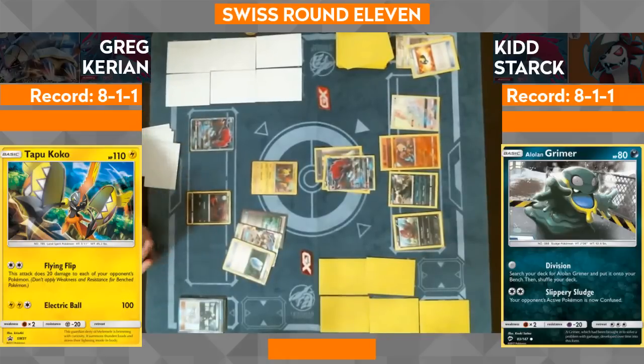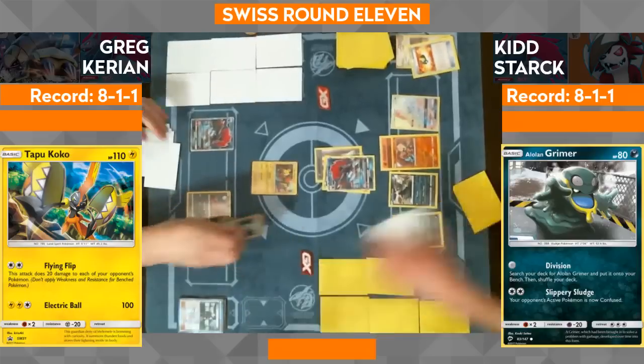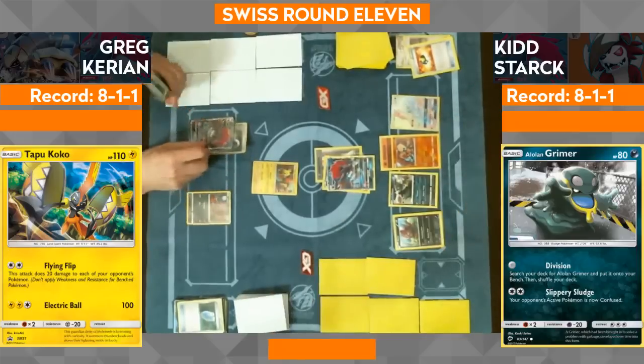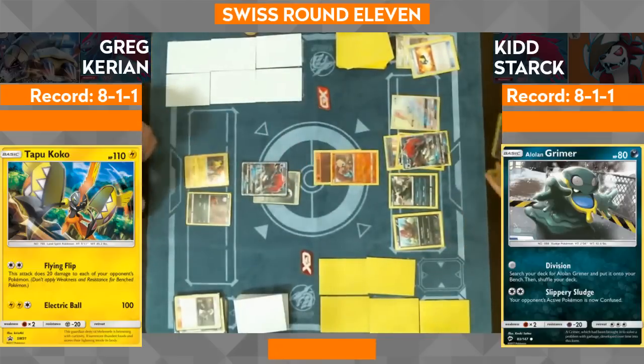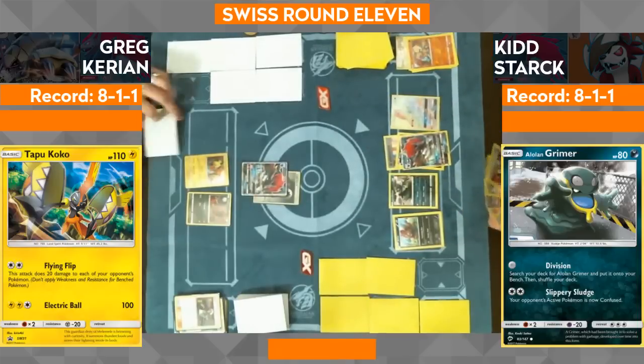Kid doesn't even need a Skyfield to get a KO on that Tapu Koko — he needs one more bench Pokemon, and that's another prize. If Greg could maybe get a double colorless for the Zoroark, you're going to be two-hit KOing unless you get the Skyfield and a huge bench. But we actually see a Guzma here from Greg — he's returning fire, and it looks like he's knocked out the Rockruff with exactly enough damage.